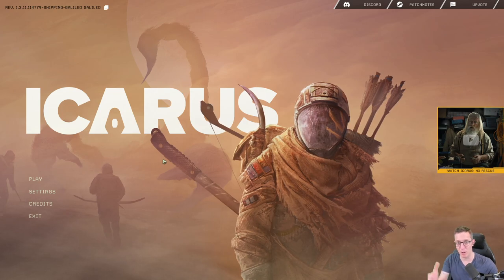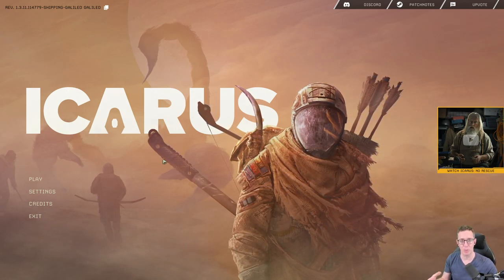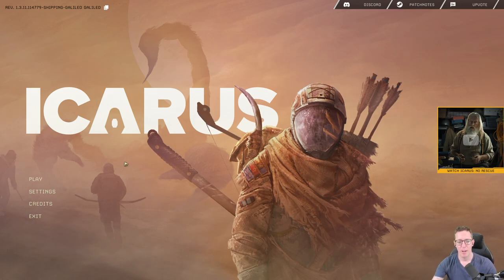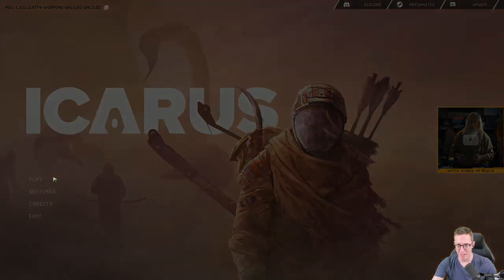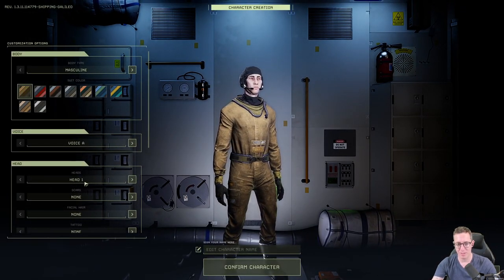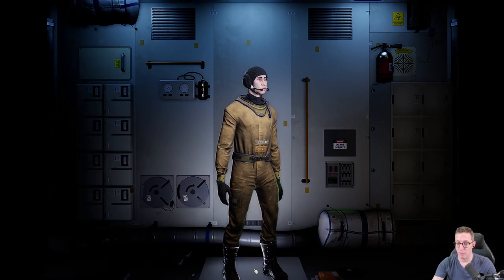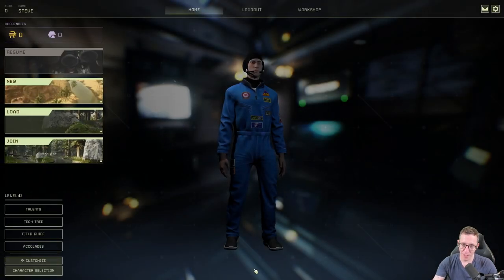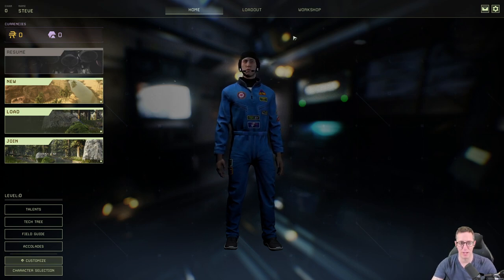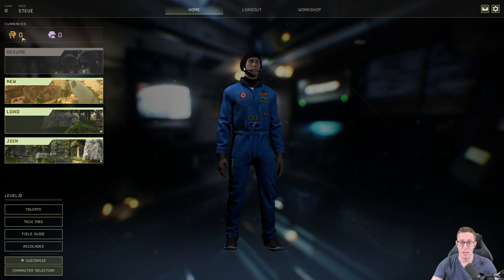There are missions, which are kind of like the story mode, or there's an open persistent world where you can just go and build, explore, and do what you want. When you start, the first thing you're going to do is click on play. When you do that, you'll have to create your character. You can customize this if you want to, then confirm your character, and it's going to bring you into the home screen. Top left is your character level, your name, and your currency. There are two currencies: ren, which is the main currency, and exotics.